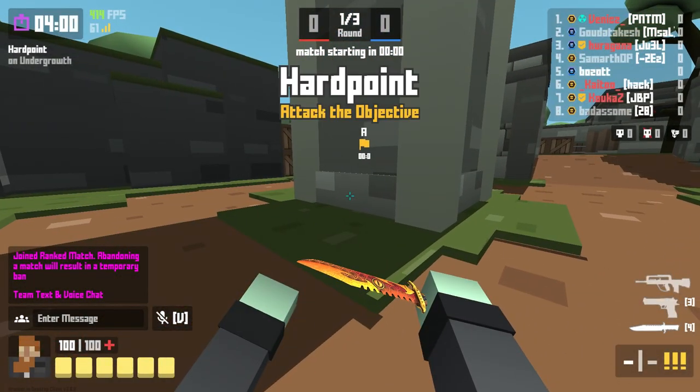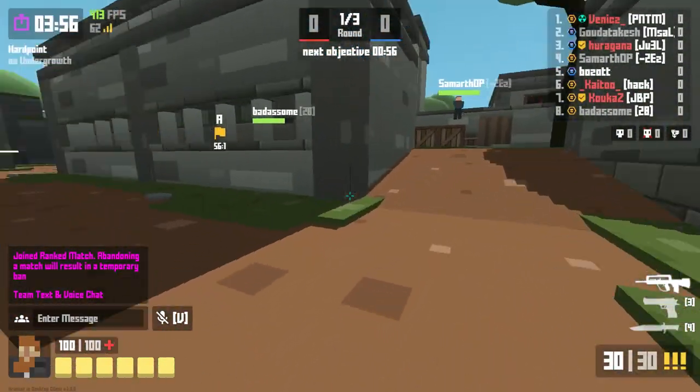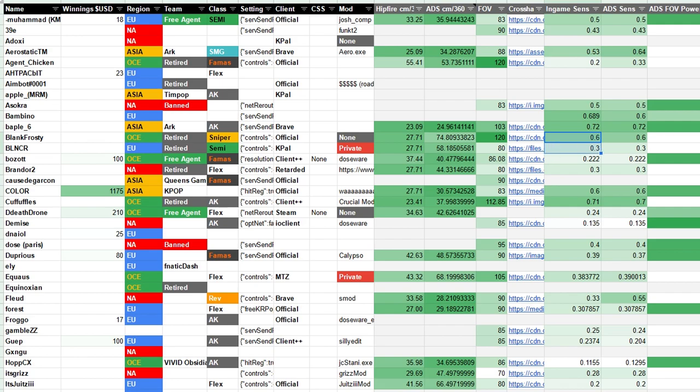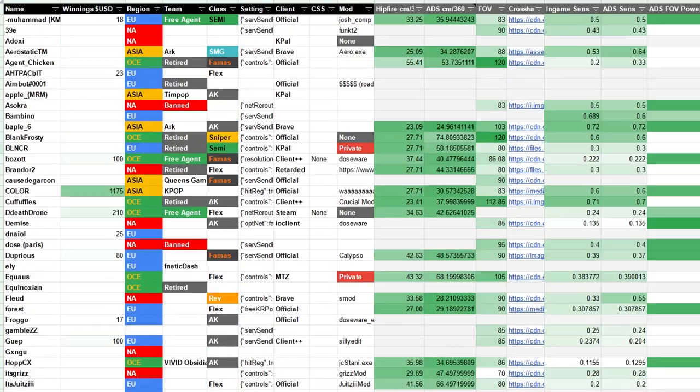Let me just start off by saying this is not some content creator stuff. These are actual pro settings that I'm going through — not my own settings. These are pro settings from the pro settings spreadsheet, which is what pro players in Krunker are actually using. This spreadsheet is linked in the description below, and I strongly recommend you check it out.